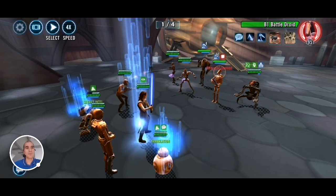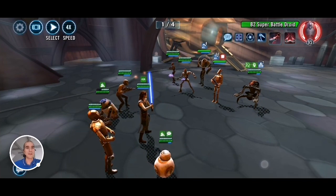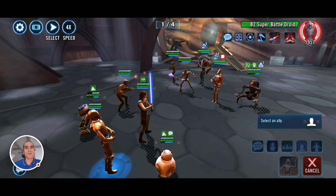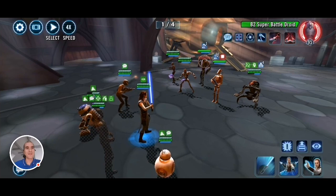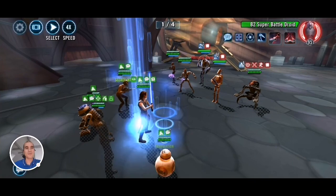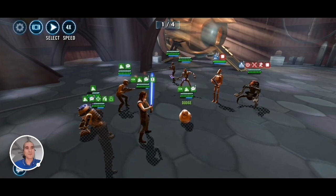Alright, here we go — we're going to start with a wiggle here. I don't want to do an AoE to trigger B2, so let's just use basic with R2 and then call everybody to assist, whoever can, just to try to take out B2. Wave off Droideka so he can't get his big hit out. That should do it — B2 is out.